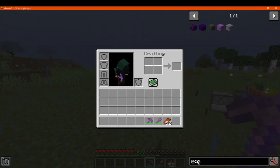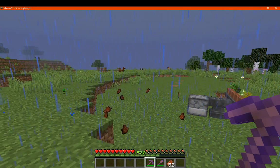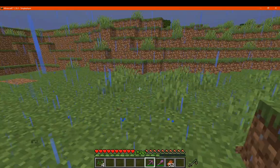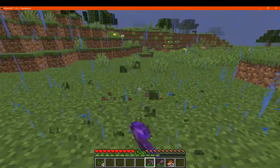In terms of the blocks affected, you've got cobblestone, dirt, grass, sand, and gravel. So no clay, no stone or anything else. It's probably just things you've built with, like cobble, or natural ones.